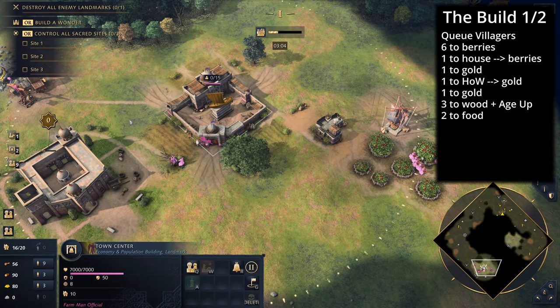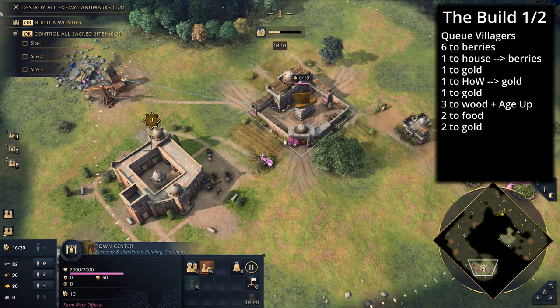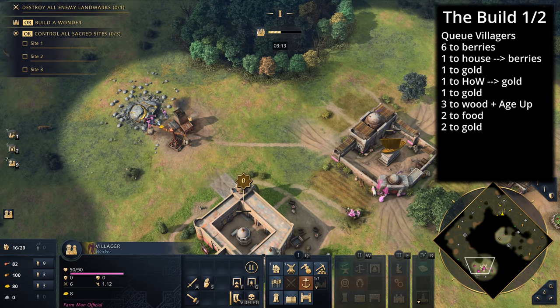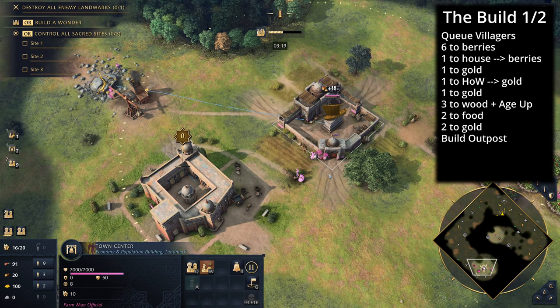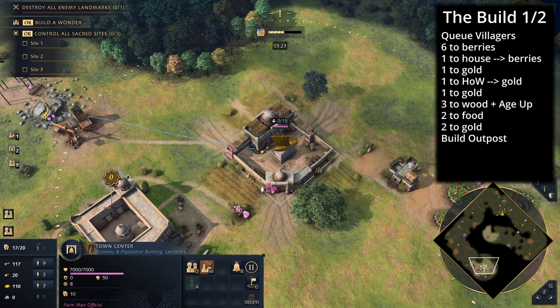We're getting two villagers to food as discussed, and then the next two villagers go to gold, giving us five on gold in total. Now is the time you'll be able to build your first outpost — use a gold villager to build that. Bring the sheep back and find out what your opponent is up to.